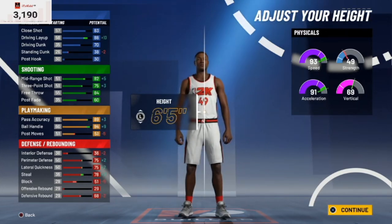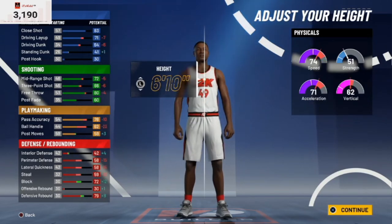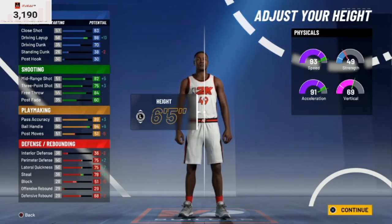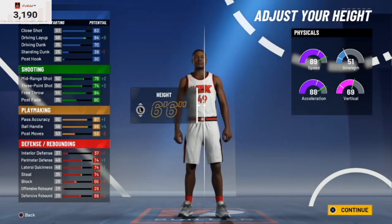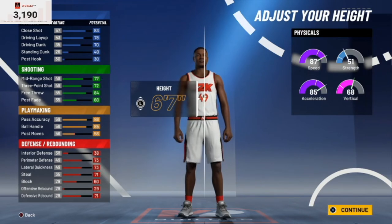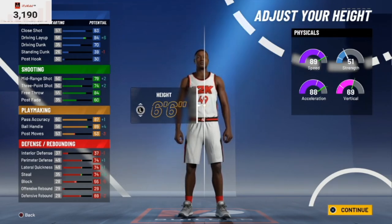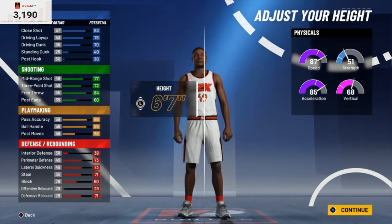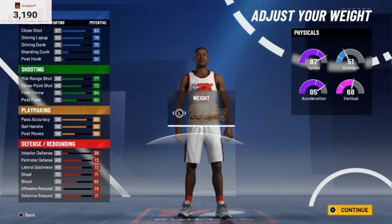For the height, this year small forwards can be maxed out at 6'10" — that's crazy — but the default is 6'7". You could go 6'6" with this build and get plus two to your speed and plus three to your acceleration, which also benefits your ball handle. You can make this build 6'6" and get some pretty good stats, but I'm going to leave it at 6'7" default for the sake of this video.